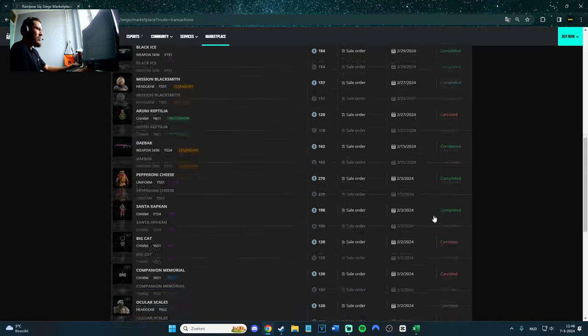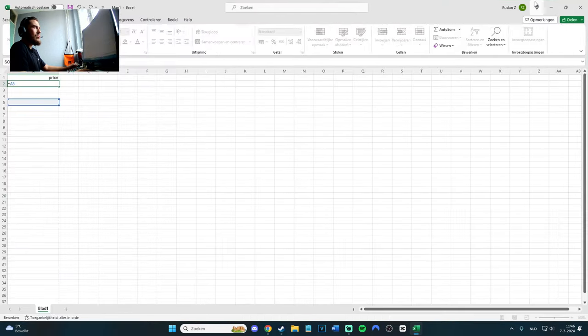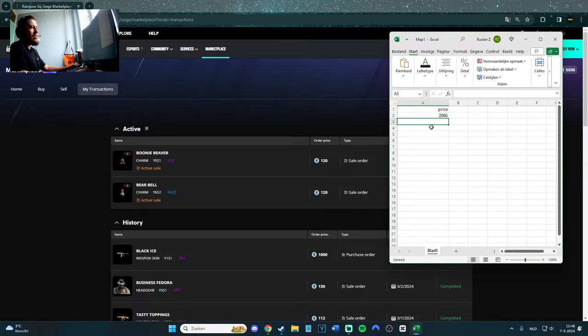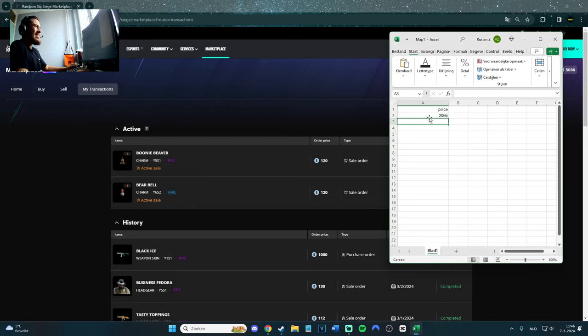If you combine all of them — I actually have an Excel sheet here — 450, 108, 120, and it goes on. If you combine it all, I actually got 2066 credits from Rainbow Six Siege, which is amazing. Because 2066 credits means you pretty much almost have enough for a legendary skin, which is a lot.